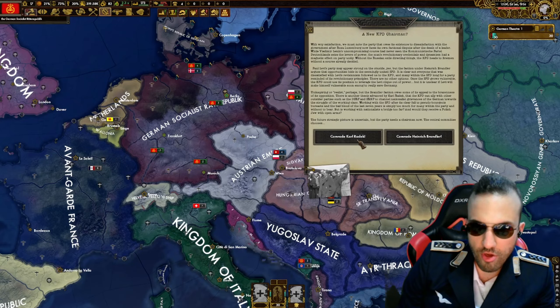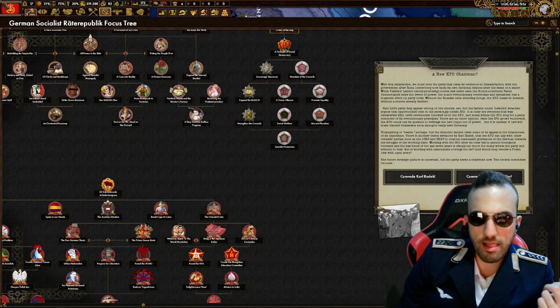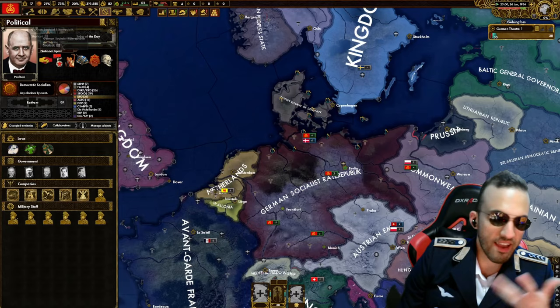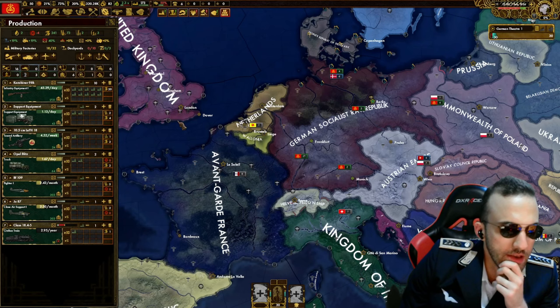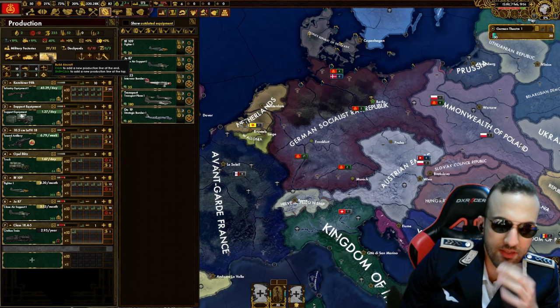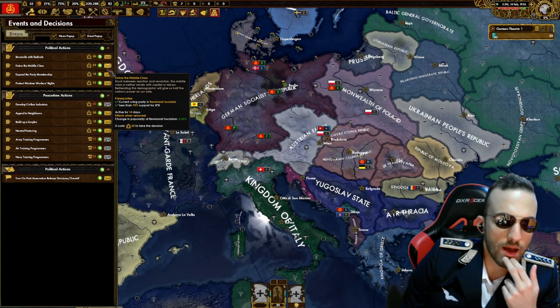A new KPD chairman needs to be chosen between Karl Radek and Heinrich Brüder. I have no idea who does what, but I'll go with Karl Radek since I've heard of him from history. I have 17 unassigned military factories, so it's time to assign them. About a third for air force since airpower is very important in Hearts of Iron 4, and the rest for other production.